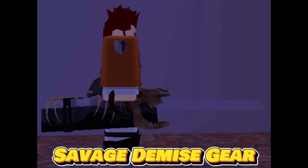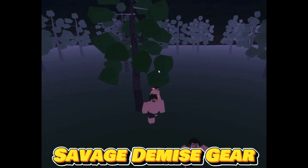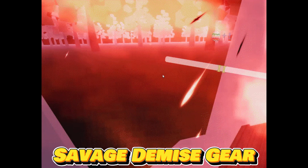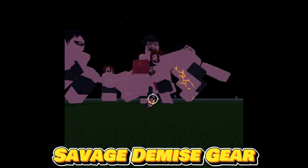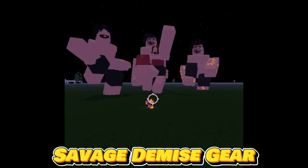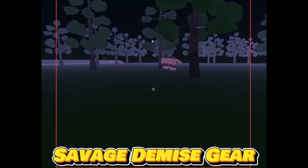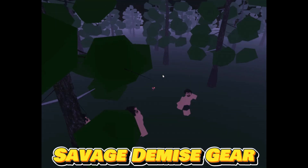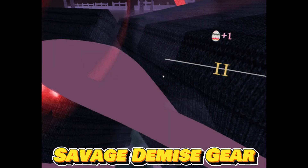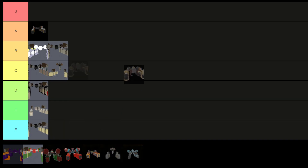The Savage Demise Gear stands as a mythical 3DM slash ODM gear of unparalleled prowess, obtainable through the gear shop with a mere 0.5% chance per spin. Boasting exceptional range, damage buffs, and speed, it reigns supreme as the ultimate gear for missions, bosses, and waves. Its offensive might is harmoniously balanced by defensive skills, solidifying its status as the game's premier ODM. With stats rivaling only the coveted Gold Hunter Gear, obtaining this mythical gear is a rare feat, but the rewards in enhanced survivability and gameplay dominance are well worth the pursuit. As a result, I'm placing Savage Demise Gear in the S tier.